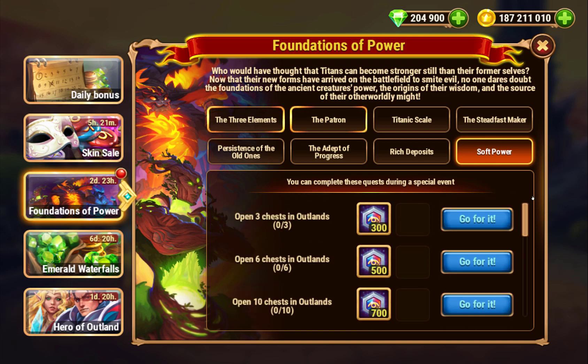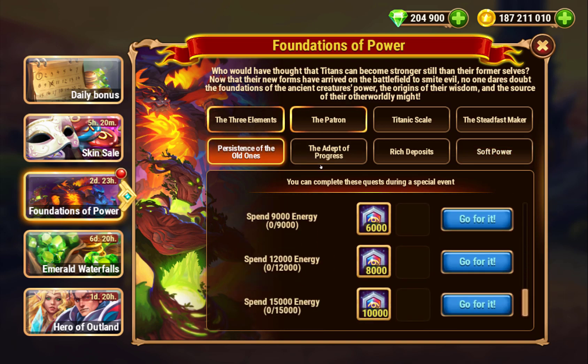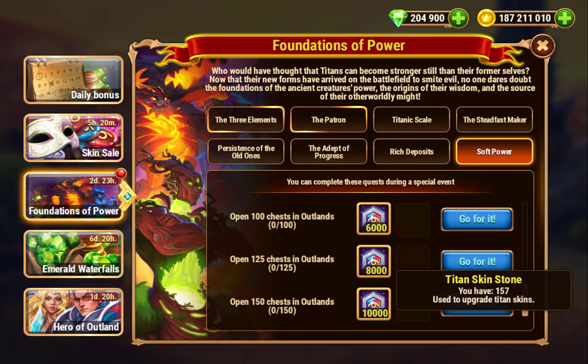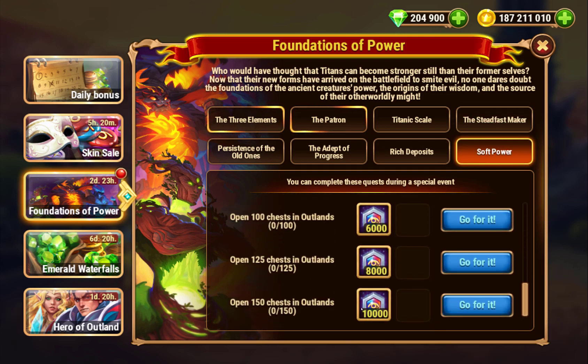This is quite a bit. I mean, if you're trying to get to 100k emeralds spent, opening that many Outland Chests isn't too bad to combine the two quests together.